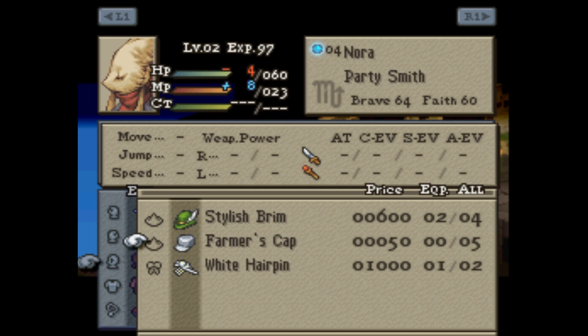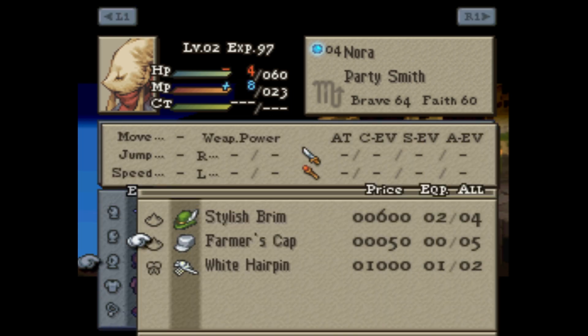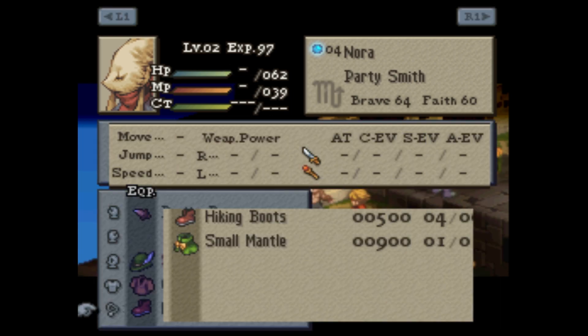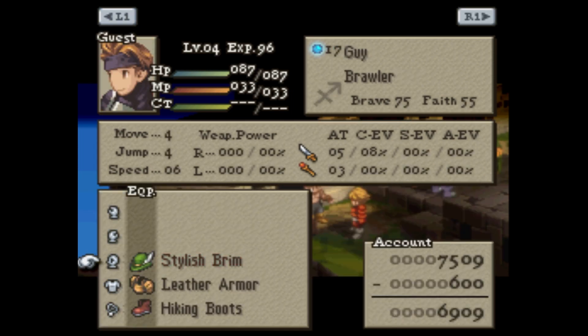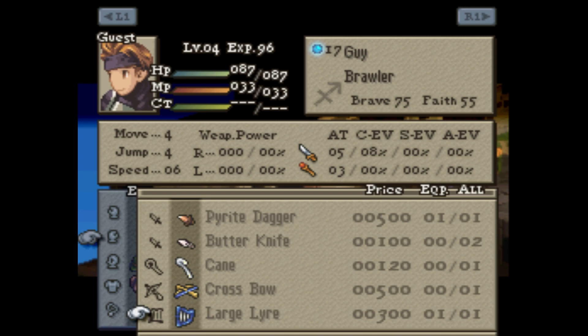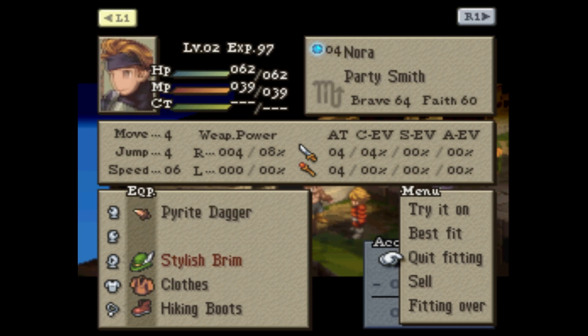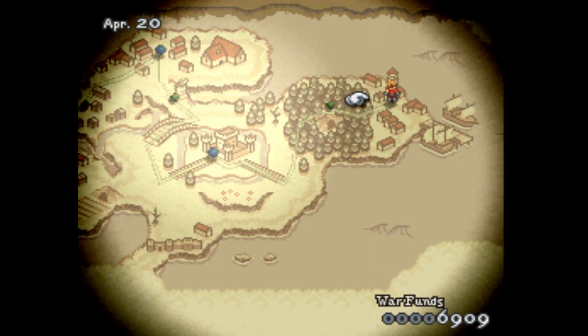I want to balance — I want to give my party smith here some heavy armor, because he's gonna equip it. He's gonna get the stylus brim, and then I'm gonna go buy some heavy armor for him. This guy needs some MP, so he's gonna have the stylus brim but we're gonna give him some heavy armor as well. I need to test this out. We can get this brim — we'll just do that, get that for the view.